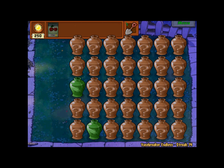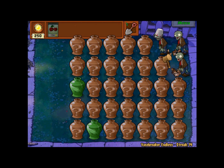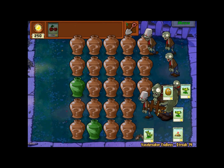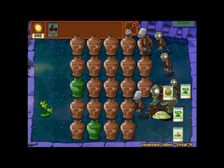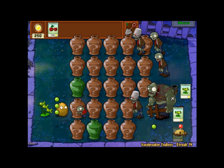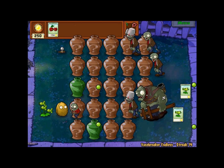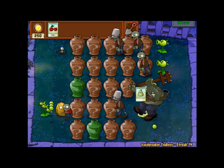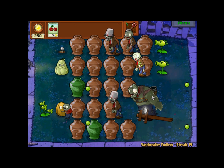Now, once you've hit streak 10, you're going to have a couple of the gargantuan guys. It's only going to get harder from here. They're a pain, but save the squash and save the snow pea shooters and you should be okay. At around 4 or 5 gargantuans it gets a little difficult, but you don't have to worry about that for this achievement anyway.